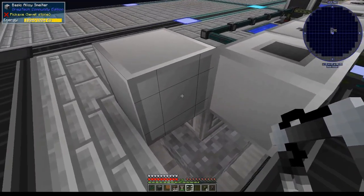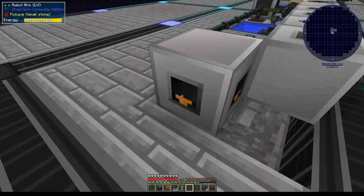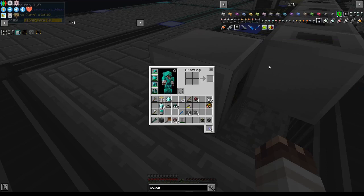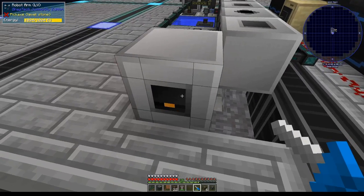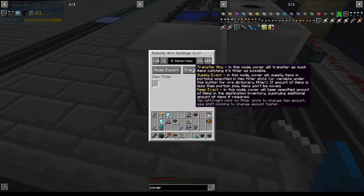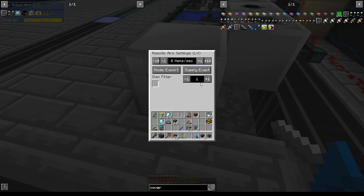They are machine covers. So in order to place them on a machine, we can simply put them on the faces. Other machine covers include conveyor modules, pumps, machine controllers, and machine shutters. To adjust these robot arms, we can right-click on the face with a screwdriver. It has three modes: it will take any items that match its filter as many as it can; Supply Exact — it will input exactly a certain amount of items at any given moment; and Keep Exact — it will only allow a certain number of items into its inventory. This is what we're going to use.